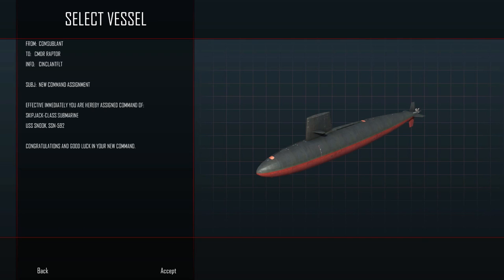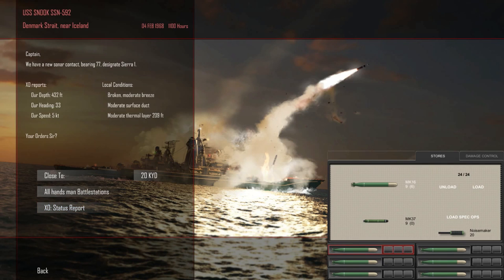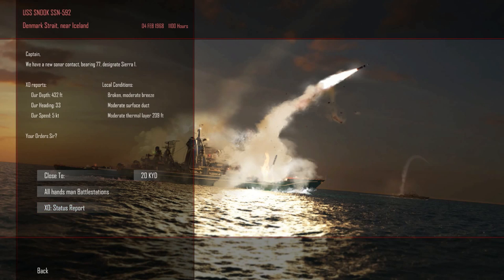Let's hop behind the wheel of the Snook and go ahead. We have a new sonar contact, bearing 77, designated Sierra 1, depth 432, heading 33, speed 5 knots — moderate breeze, moderate surface duct, moderate thermal layer 209. Orders: let's close to 20,000 yards. We'll go ahead and load some Mark 37s, which are going to be more effective against the Moskva. Noisemakers times 20, and some dummy torpedoes as well. Let's have all hands man battle stations and let the excitement begin as we destroy this Soviet helicopter carrier.